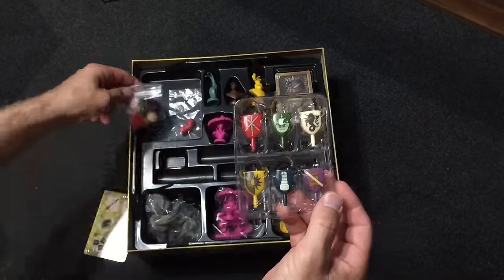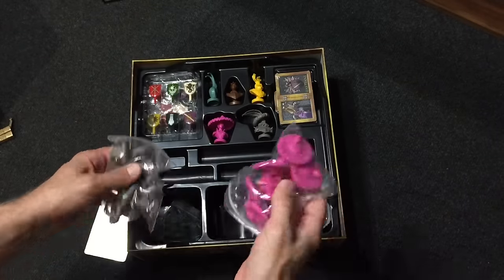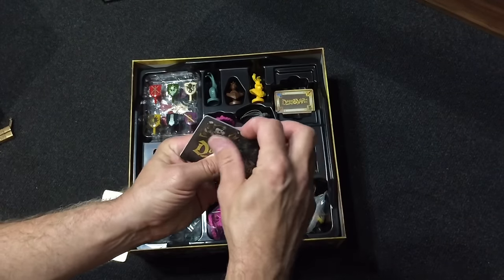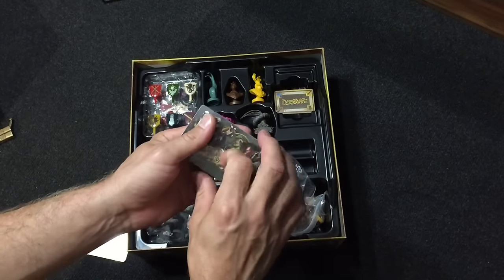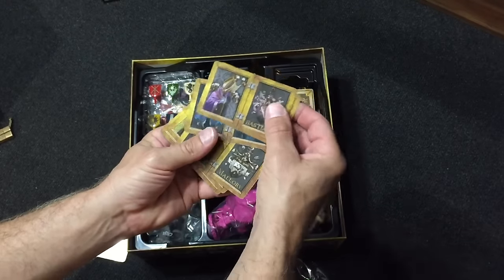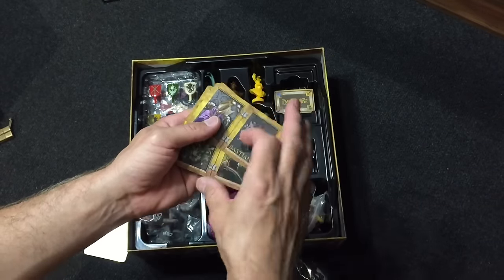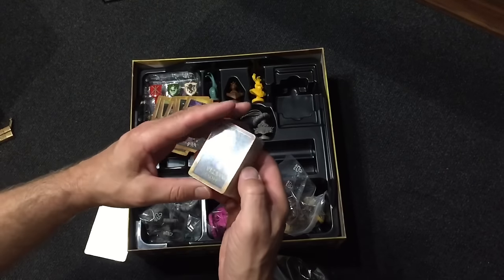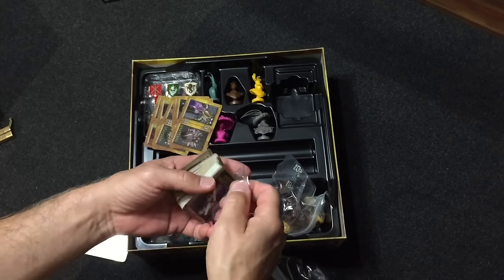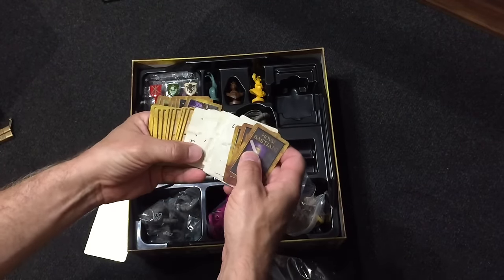There are maybe some little bases that those go into — not sure what those are for. There's a bag for each person's workers for worker placement. We got some cards here too. Looks like there's a little batch of cards in the corner — these just look like the player house cards, maybe one in each color. I haven't read the rules yet, just heard Bored With Life talking about it. They went on and on about how great the player interaction and worker placement mechanics were — sounded like a lot of fun.